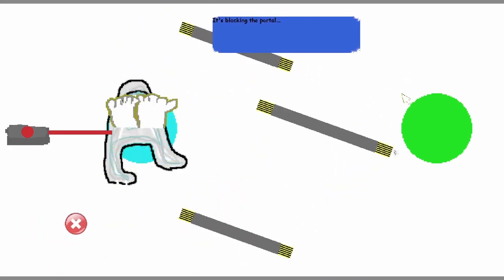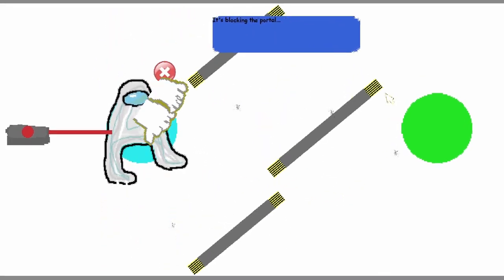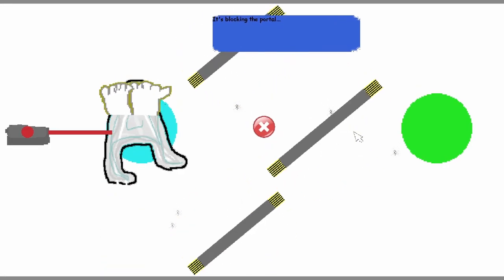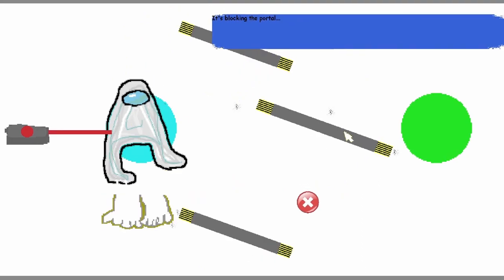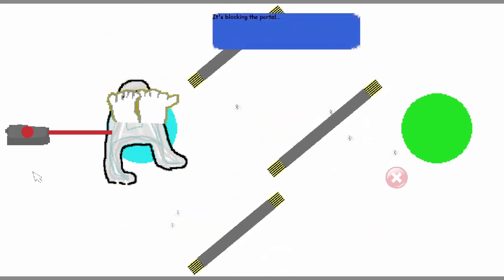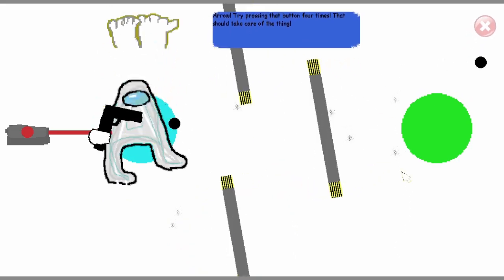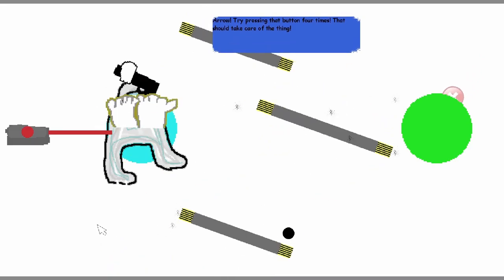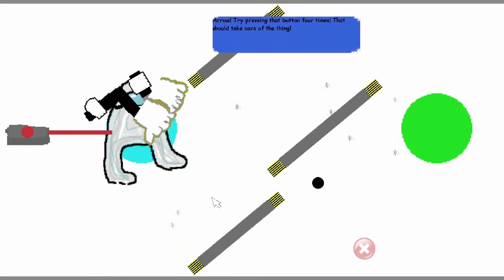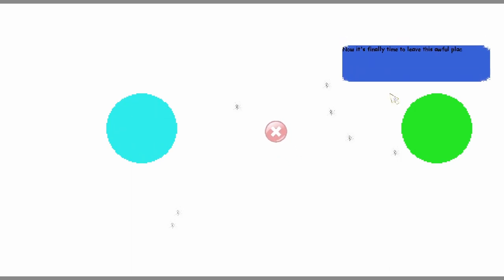What the hell am I hitting? Those feet suck. He's got a gun! So every time I push that button it transports me back to the beginning portal. Now he's got a flying knife hand — this is where the bullet hell theme comes from! 'You did it, you killed the thing, now it's finally time to leave this awful place.'